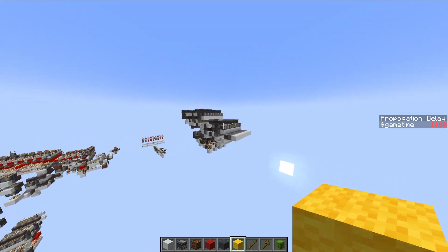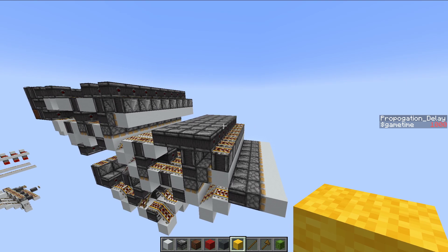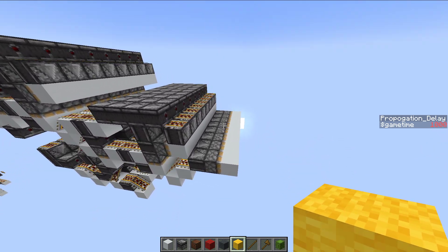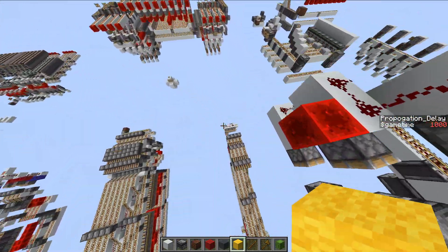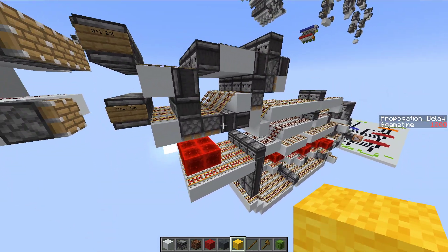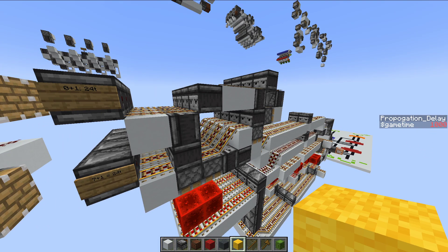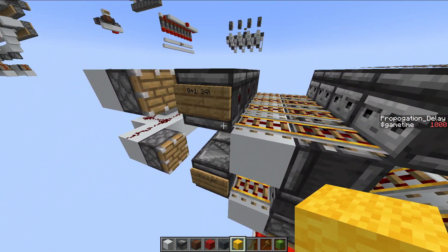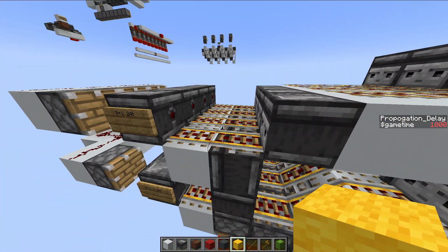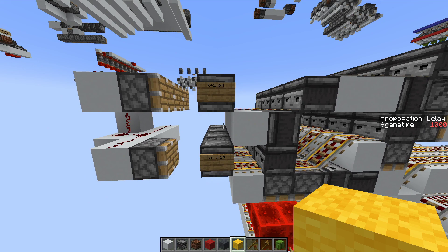That's the 8-bit ripple carry adder — obviously this can be stacked as much as you please, though you may get some issues after a while due to the delay incurred by doing a ripple carry. Speaking of delay, let's talk characteristics. I'm going to go down to my 4-bit carry lookahead adder. One of the cool things about carry lookahead adders is that they are constant-time devices — no matter what computation you're doing, it's always going to take the same amount of time. For 4 bits, it is a 24 game tick computation, or 12 redstone ticks, to do any computation on this machine.